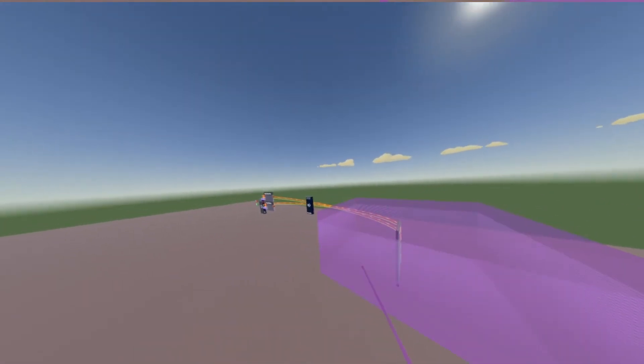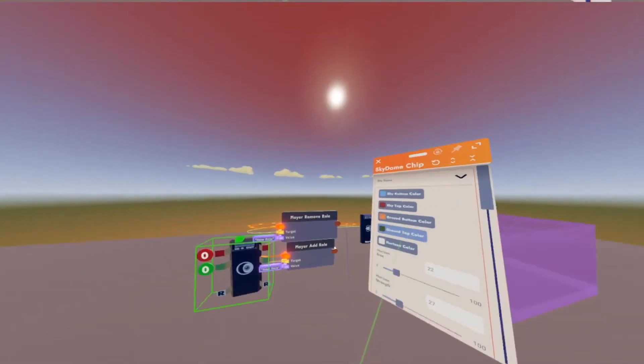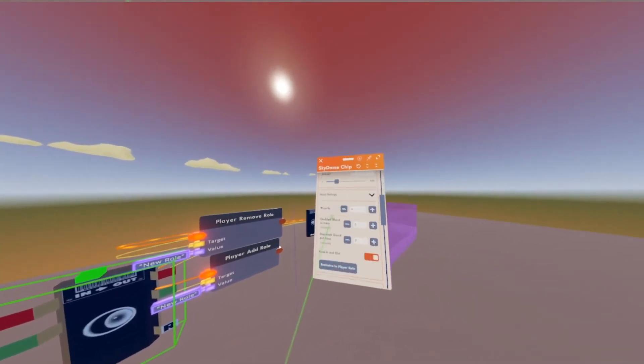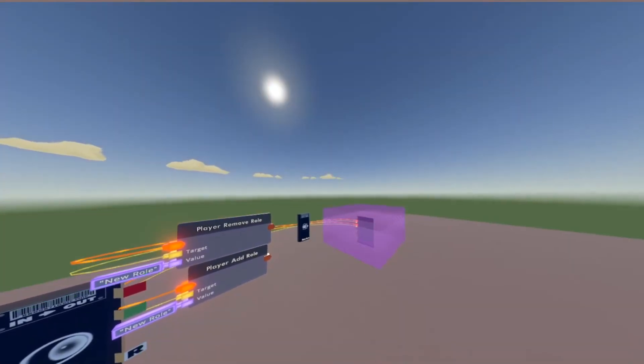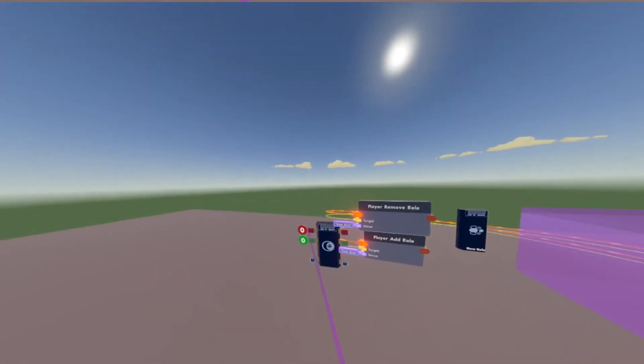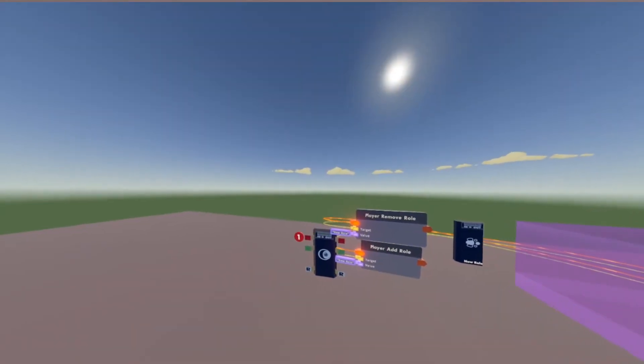We're super close to being done. All we need to do now is configure this Skydome chip — scroll down to exclusive to player role and click on our new role. Then configure this red pin's value to one, which means on.